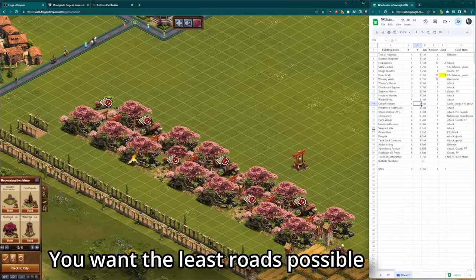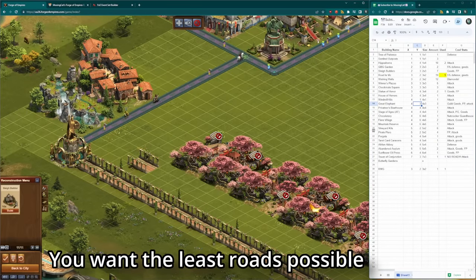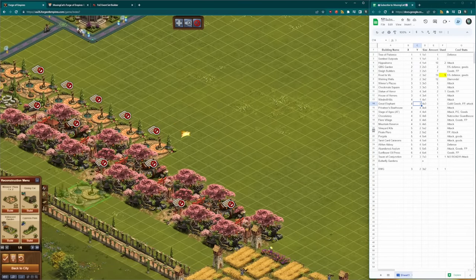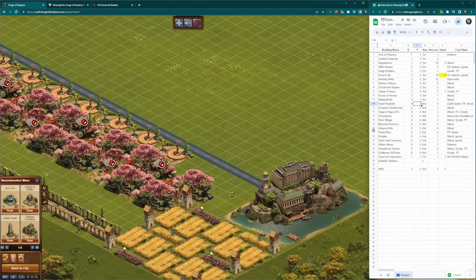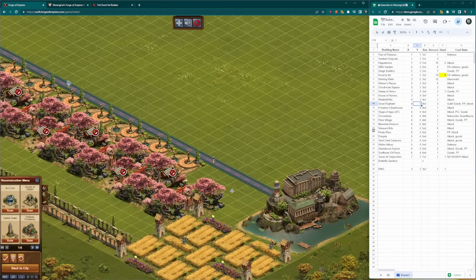Remember, every single road tile that you place reduces the amount of space that you can fill with buildings that actually produce something useful. I capped off the Cherry set here with my Celtic Farmstead, and this is where I actually start laying down more roads. I decided to fill this bit of the city with Winter's Plazas, and then cap off the end of the road with my Alcatraz. Again, we want the bigger buildings on the outside of the city, reducing the number of roads that we need to place along their sides.